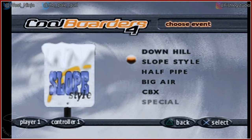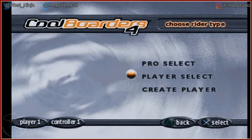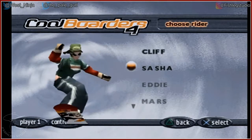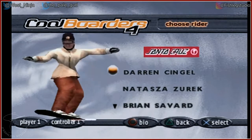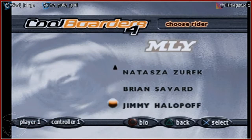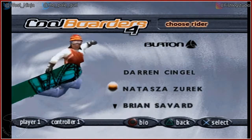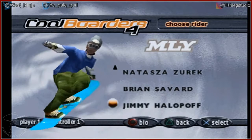I think downhill is just a race, so we'll just do that. Half pipe is probably tricks. I'm gonna select a player — we only have two players. I'm gonna select a pro. We have four pros. Why is this four but it has worse graphics than two?